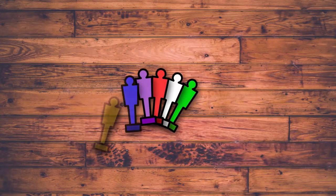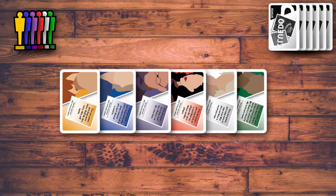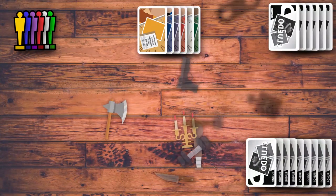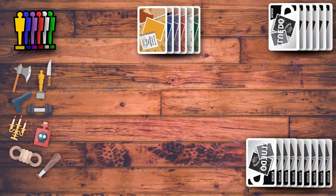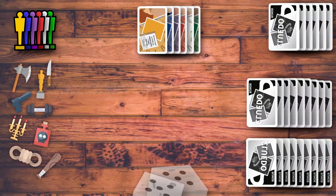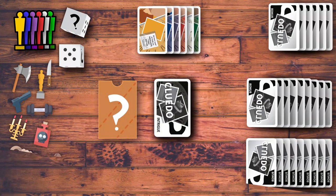This board game includes six character tokens, six guest cards, six personality cards, nine weapon cards, nine weapons, nine room cards, two Cluedo dice, an envelope, and a deck of intrigue cards.